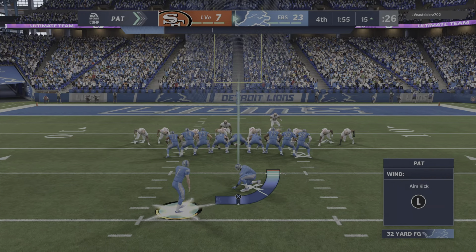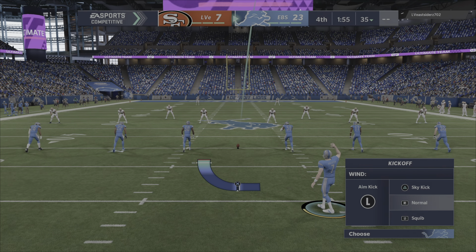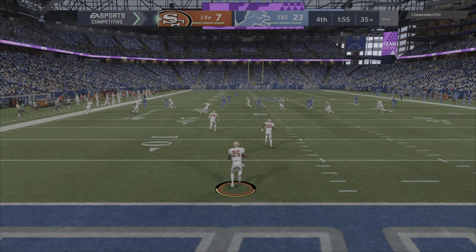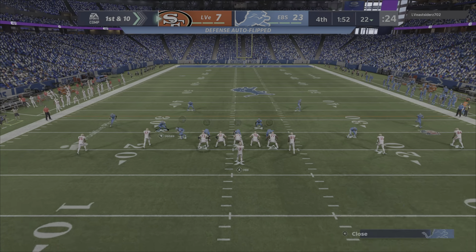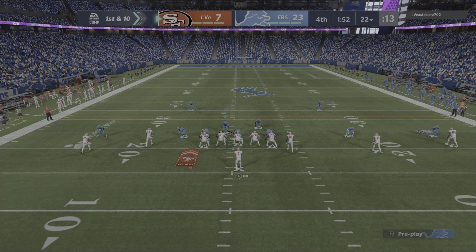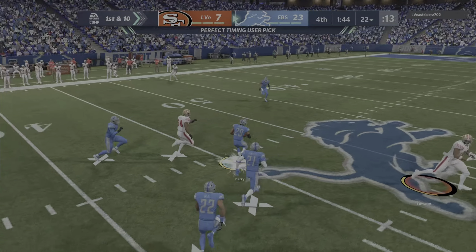Sanders now to add the extra point — he just yanked that one well to the left and no good. So they throw the pick six and they'll get another shot at it. Here's Reggie Bush to return it — he's up past the 20 to the 22 yard line. Niners take over first and ten at their own 22. Hill fresh off the pick six — and this is intercepted.